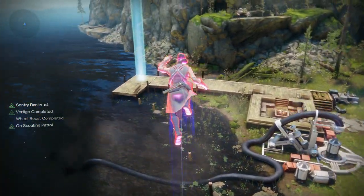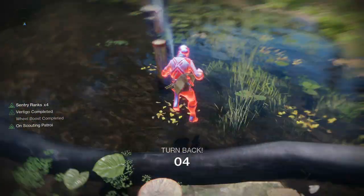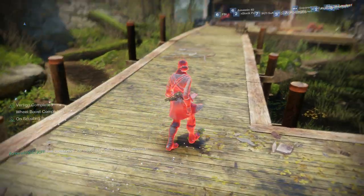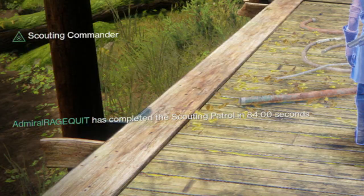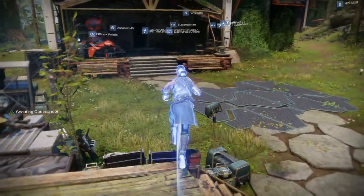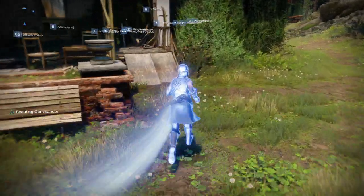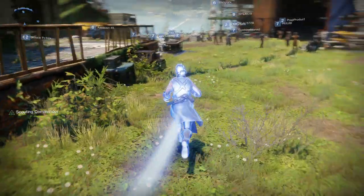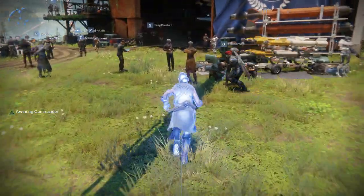Nine and then ten is going to be right there on the dock — that is the last one. It'll tell you at the bottom how long it took you. It took me 84 seconds, I got it down to 75. It gives you a Scouting Commander buff, and anybody in your fireteam gets the buff too, so it'll make it a little easier for them to do it as well.